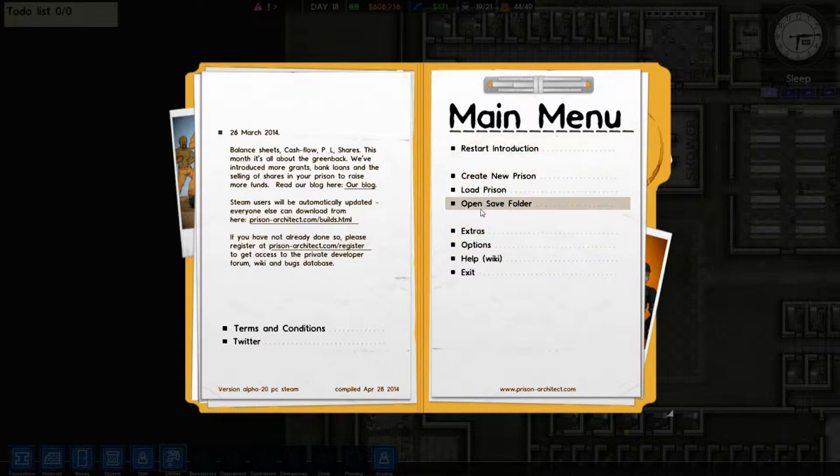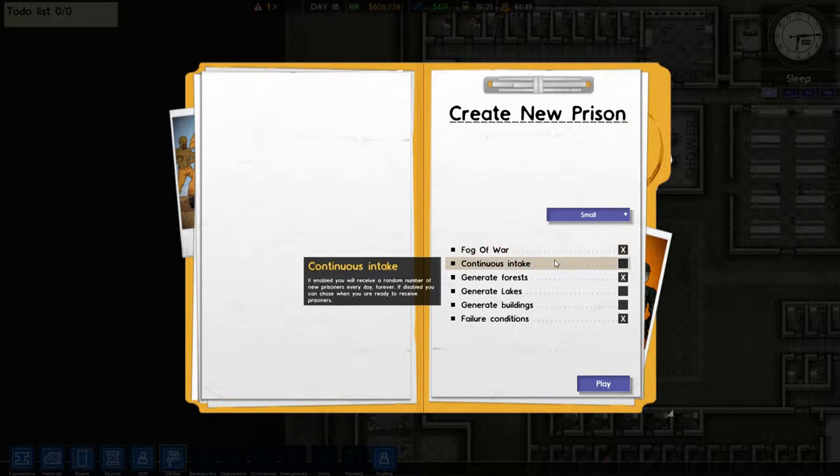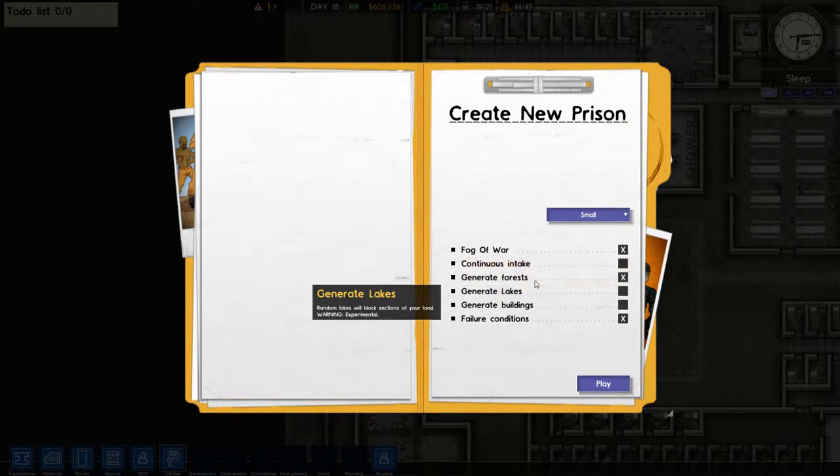We're not so interested in extras and options really. We're going to go ahead and create a new prison. We have Fog of War - you will lose visibility inside your prison building, so it's possible to lose sight of things going on and have to go by sound. Continuous intake: if enabled, you receive a random number of new prisoners every day. If disabled, you can choose when you're ready to receive prisoners.